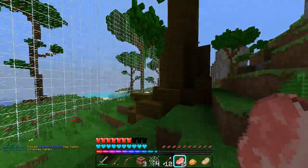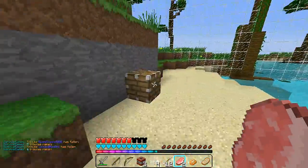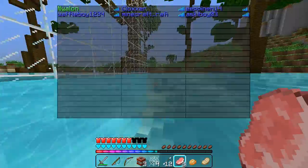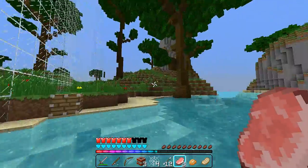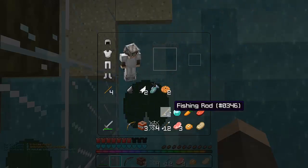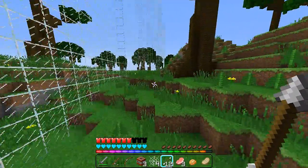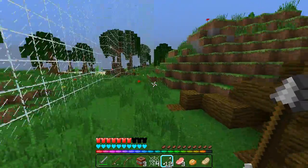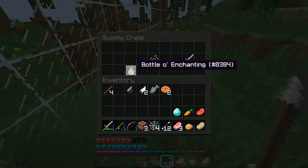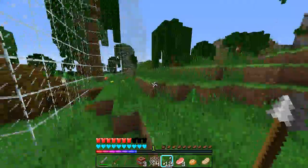A feather — we'll take that. I've yet to get an iron ingot, which I would really like so we can make a flint and steel, or even an iron sword if we get two. Let's grab this crate — a bottle of enchanting; I'll throw that down. As I said, even if we get level one I don't think we'll be able to enchant because I have no idea where the enchantment table is. There's tons of stone swords in these crates, that's for sure. Another bottle of enchanting — we'll grab it just in case we do find the enchantment table, but I'm really doubting it.